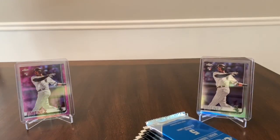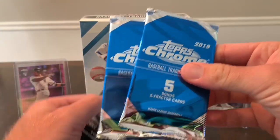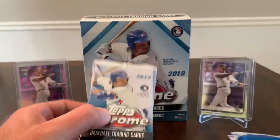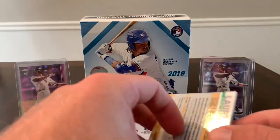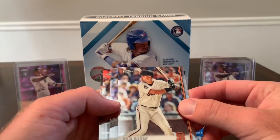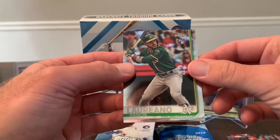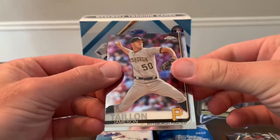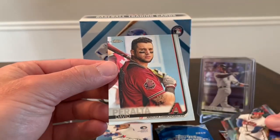Alright, here are our two packs with the x-fractor cards, and here are our packs of Topps Chrome. I've opened a few blasters and hanger packs and have yet to get any color besides the pink ones that come in the hanger packs. First pack: Jacob Nix, Michael Franco, and Ramon Loreano — nothing out of that pack. Next pack: Jameson Taillon, Shohei, Freddie Freeman, and David Peralta.